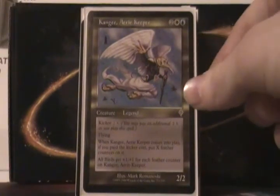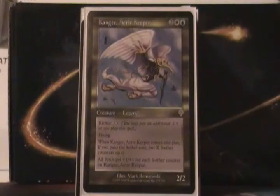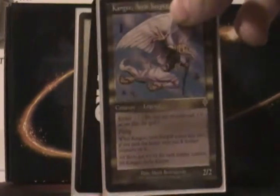It's Kangi, Airy Keeper — 4 mana, 2/2, Flying. You can kick him for 2X, and X is the Feather Counters that will go on him. The Feather Counters give all Birds plus 1/plus 1. So he's just a solid, cool Bird General.